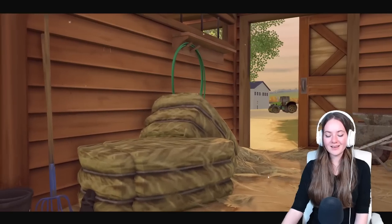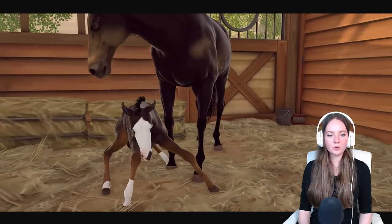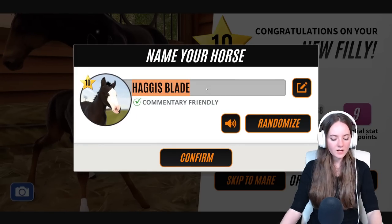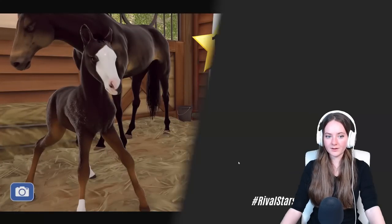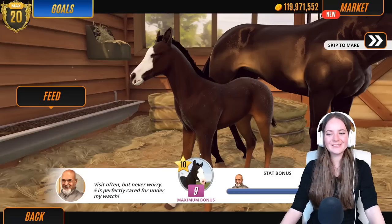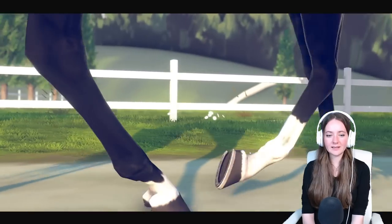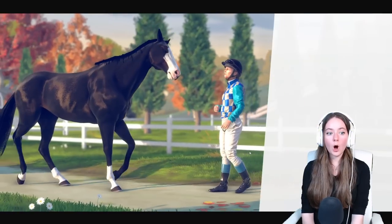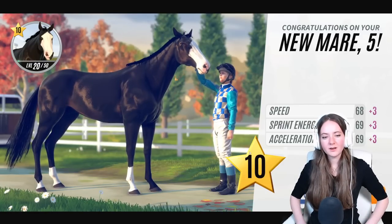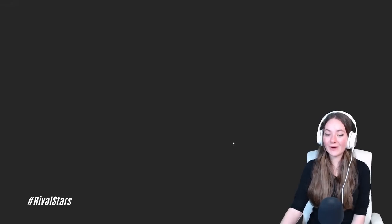Let's see what Black Caviar produces — oh my god, bald face! Adorable. I don't know what coat that's going to come out to be, but that foal is so cute. Decent stats too. This is number five. Skip forward to see her grown up — she's got a coat I should have made for Black Caviar herself. Really nice coat. That's number five.